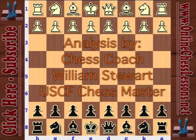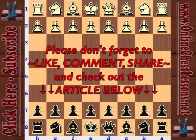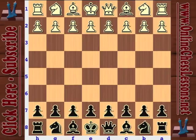This is your boy Will Stewart from OnlineChessLessons.net, and we're going to be kicking things off today with a game from 1996, the Geneva Grand Prix PCA event. With the white pieces we've got Anand, our current world champion, versus one of the best players ever, Garry Kasparov with the black pieces.